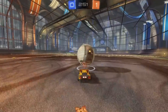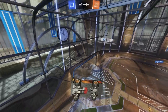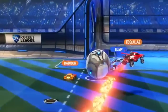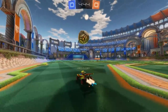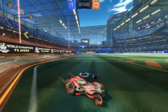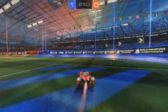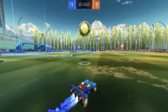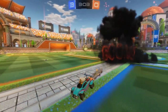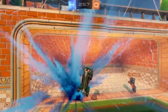Pro Rocket Leaguers are a deceptive bunch. One minute you're sure you've got the block on them, the next minute this happens. The mechanics behind this fakery are simple: look like you hit the ball, then surprise — don't. Fakes work because Rocket League is based so heavily on prediction. By faking, you use your opponent's own reading of the game against them. To practice dribbling fakes, play 1v1s and see if you can goad your opponent into prematurely dodging by wiggling your car without ever actually hitting the ball.